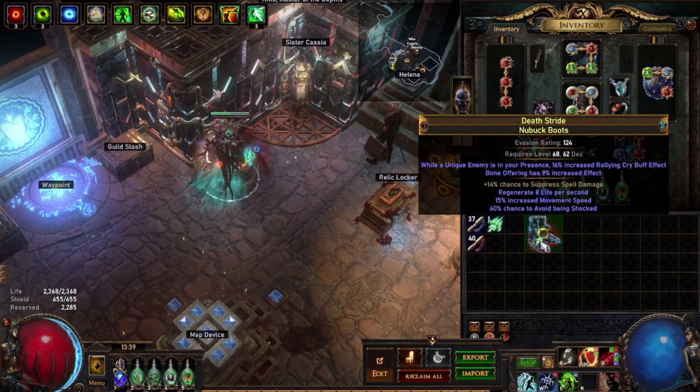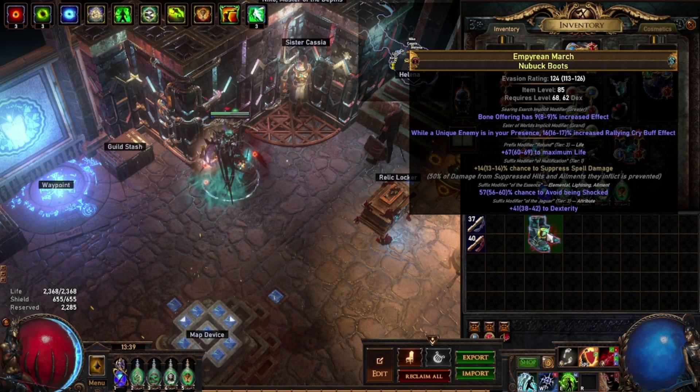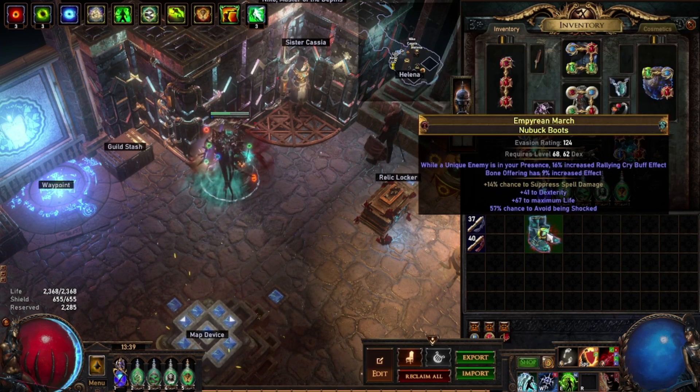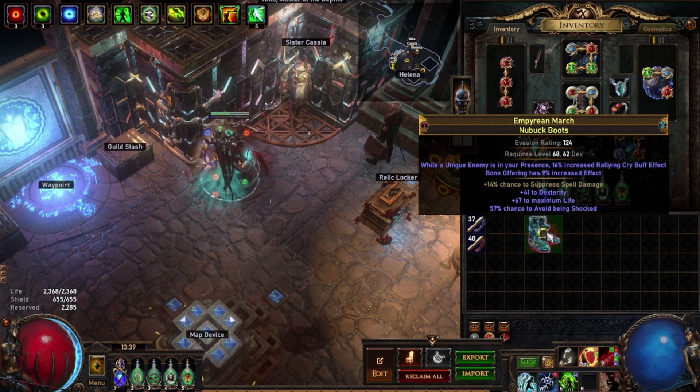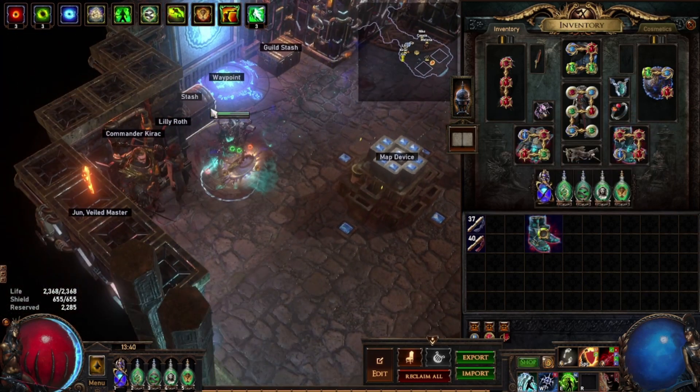Hopefully I get something good from these essences. Okay, so that's not the best but it will do. As you can see I've got 41 dexterity on these boots and a chance to avoid being shocked roll.